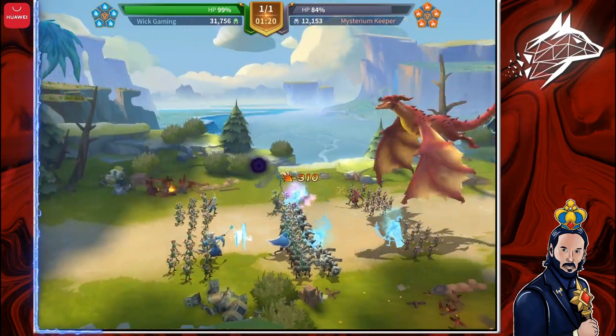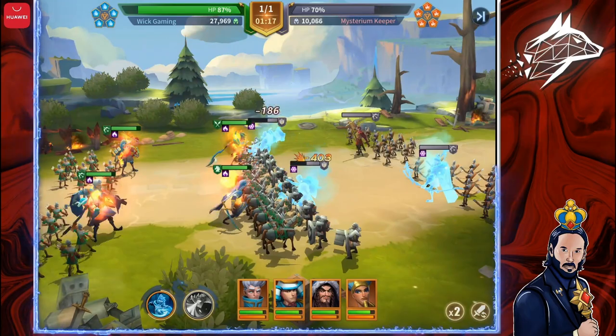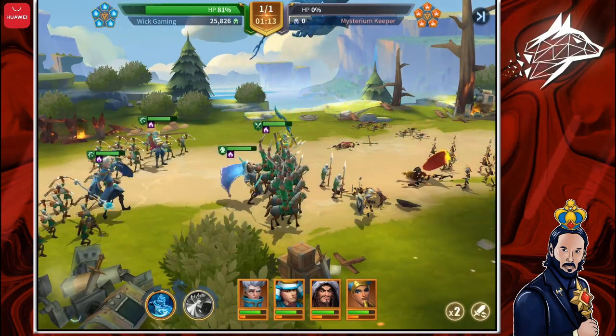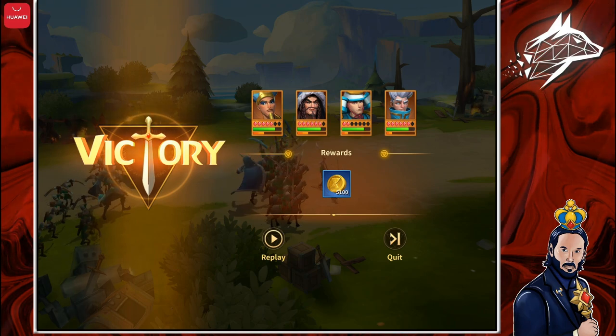You can now either fight manually or choose to skip the battle, which I very much suggest once you activate the auto-fight mode on the bottom right. But sometimes fighting manually to choose when to fire different skills can be useful, especially if the opponent is particularly difficult to beat for your team.